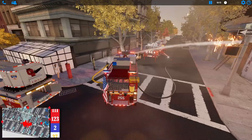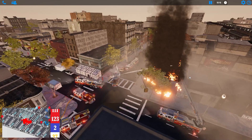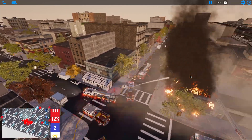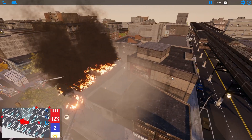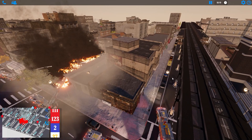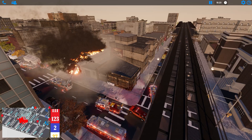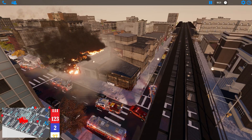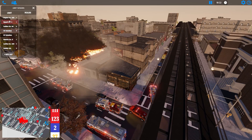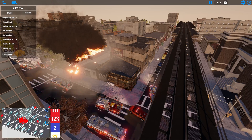Let's take a peek — we've got one, two, three, four engines, three ladders, a squad, and another engine. So we need two more engines and two more ladders basically. And that fire is raging — look at that.